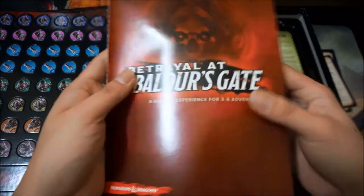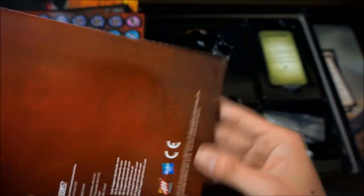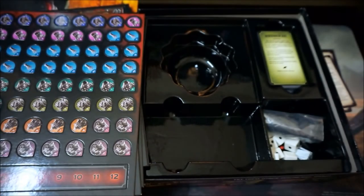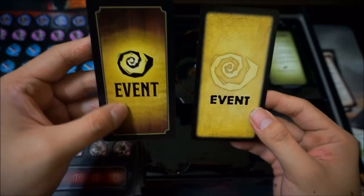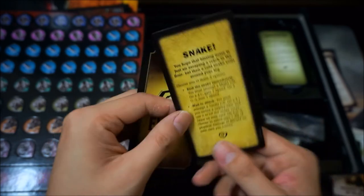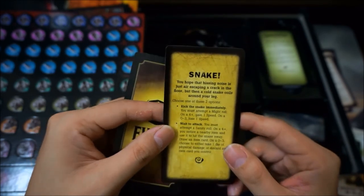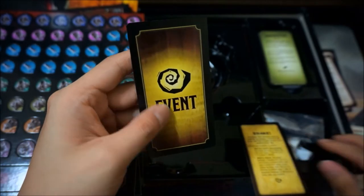I do have to say the paper quality for the instruction manuals feels very cheap. You can see at the bottom it's already torn out from the box, which is so sad. I did pre-order this and it came with a promo card. We've got an event card — this one looks like the event card for the old Betrayal at House on the Hill, and this is the Baldur's Gate event card.